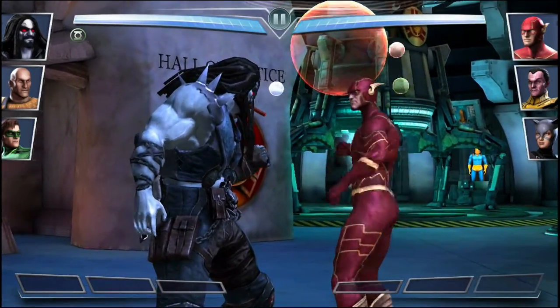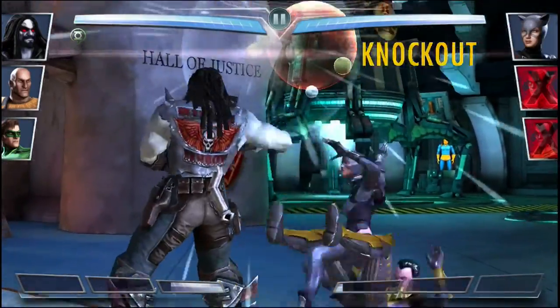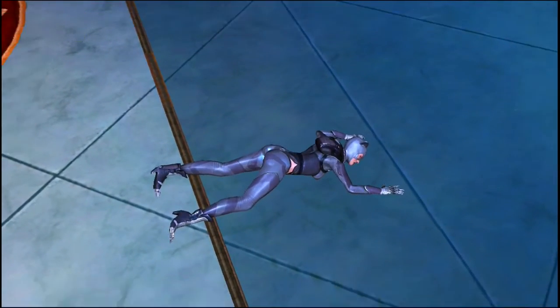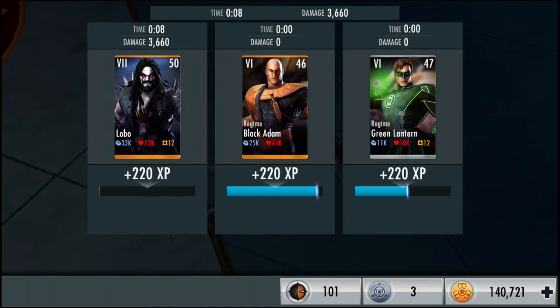Alright the fight has started and I'm going to breeze through these with my Lobo. As you see it only took 1 hit to kill Flash, 1 hit to kill Sinestro, and probably 1 hit to kill — I mean Catwoman. The first fight in the challenge gives us 240 credits.